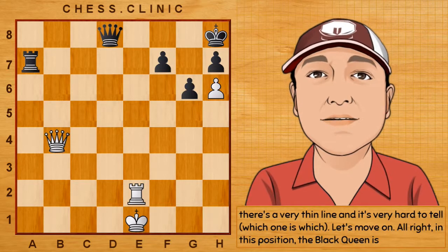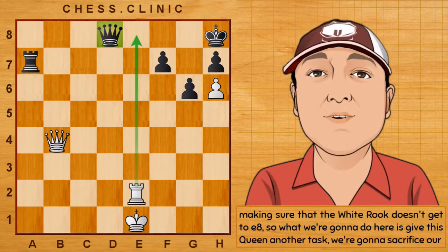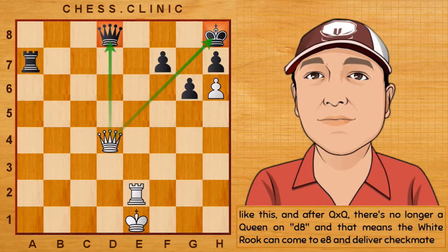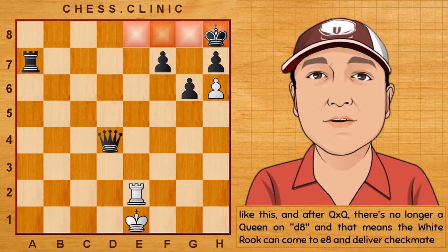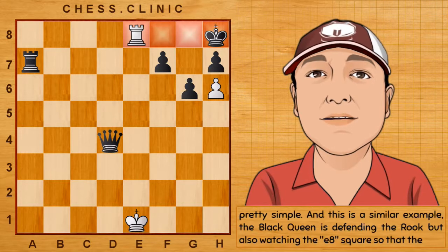In this position, the black queen is making sure that the white rook doesn't get to e8. So what we're going to do here is give this queen another task — we're going to sacrifice our queen like this. And after queen takes queen, there's no longer a queen on d8, and that means the white rook can come to e8 and deliver checkmate. Pretty simple.